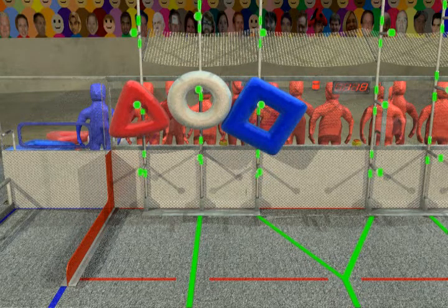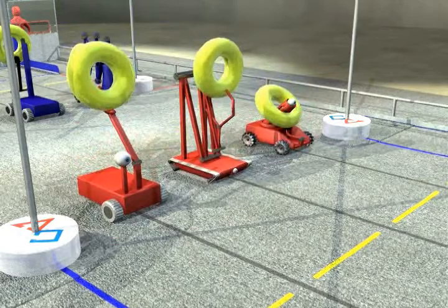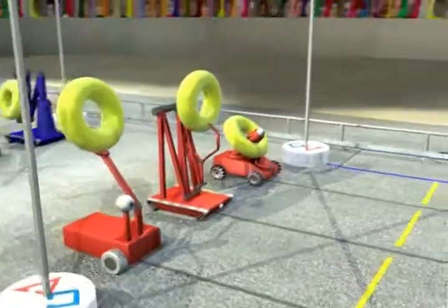This allows them to target scoring locations from almost anywhere on the field. Before the match, each robot is placed behind the towers on their side of the field. Each robot begins the match with a yellow uber tube.